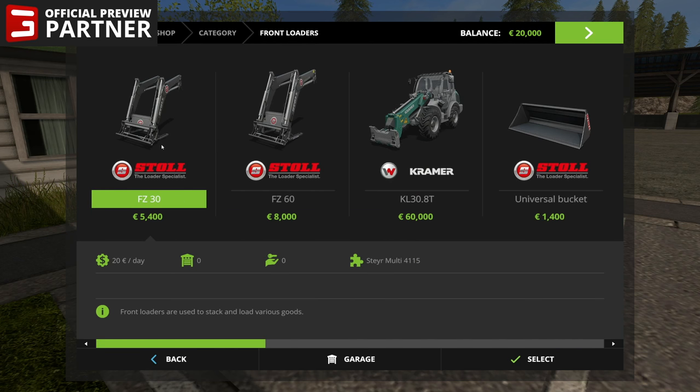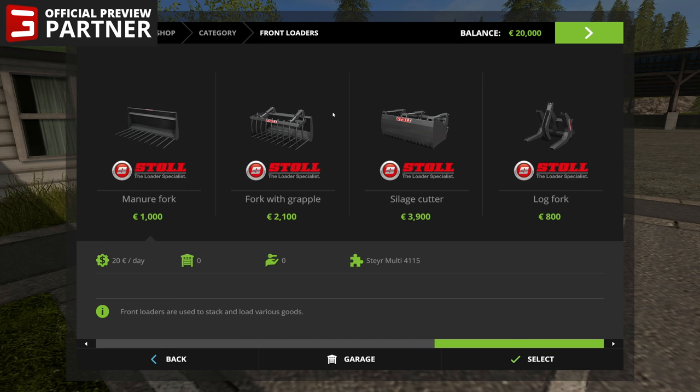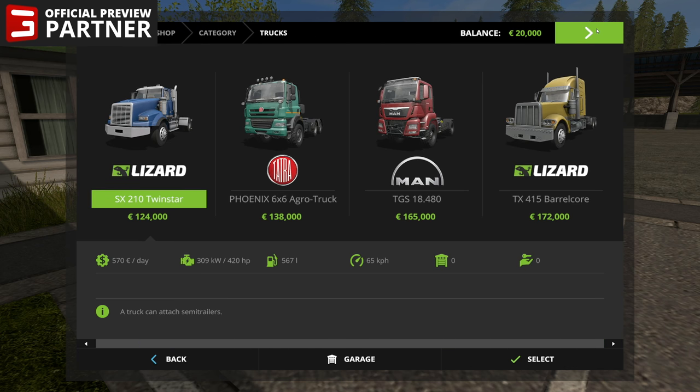Moving on, we've got the Front Loader category with the Kramer KL30.8T. Oddly, this is the only front loader — not really sure why there aren't other things classified as front loaders. Next up we've got trucks: the Lizard SX-210 Twinstar, the Phoenix 6x6 — which if you had Gold Edition last year you'll be familiar with — the Man TGS-18-480, and the Lizard TX-415 Barrel Core. Those are pretty much Peter Biltz style trucks.